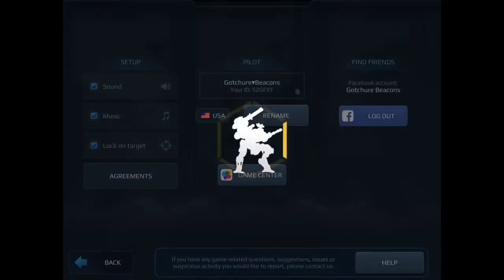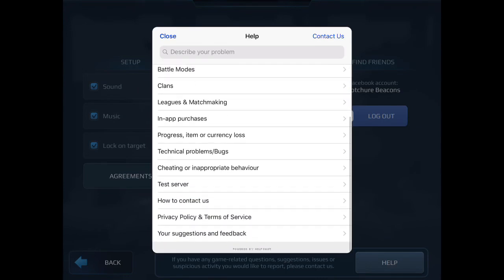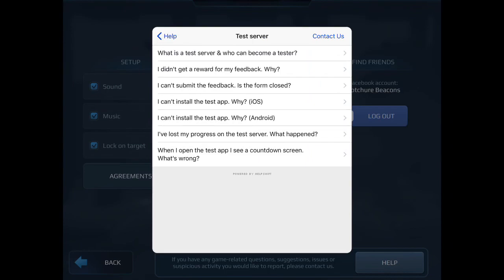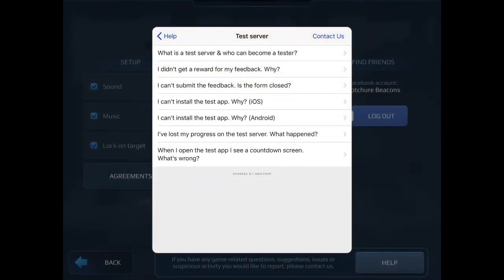When you tap on the help button, you're gonna get a whole bunch of options. It's taking a while to load here, but you get this screen — scroll down to where it says 'test server' and tap on that. It'll open up the next window, and you tap the very first one which is 'What is a test server and who can become one' — you can learn all about it there.